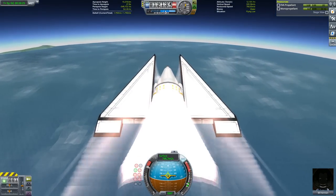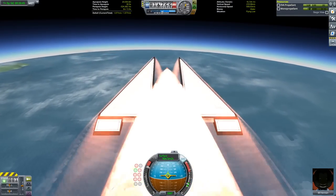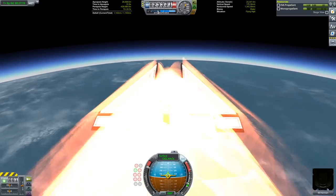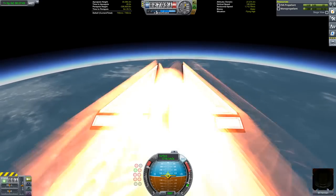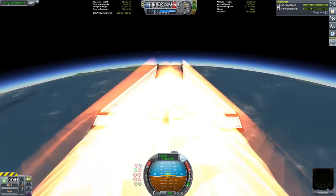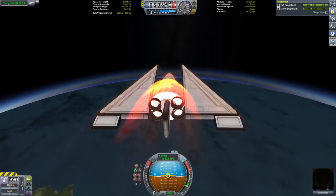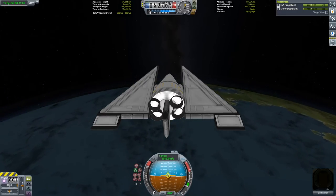The tuning of the wing angle was based around being able to do this middle part of the ascent facing directly prograde and still get the appropriate amount of lift from the wings. As we get to the thinner bands of the atmosphere, the lift from the wings is decreasing, and our vertical speed is decreasing even as our horizontal speed is increasing. But we're close enough to reaching a suborbital trajectory that we'll still be able to get our apoapsis into space before we start descending.